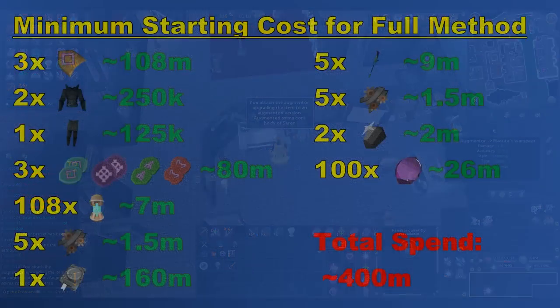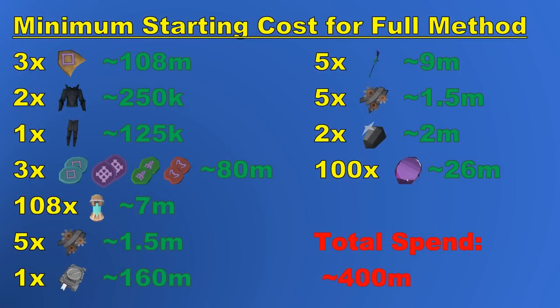I think I should give a quick disclaimer here. You will need about 400-500 million GP to comfortably start this method, and price fluctuations can cut into profits if you aren't careful.